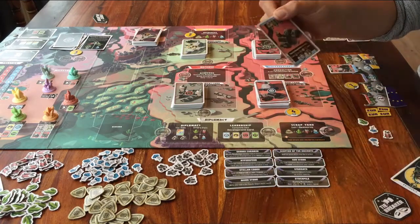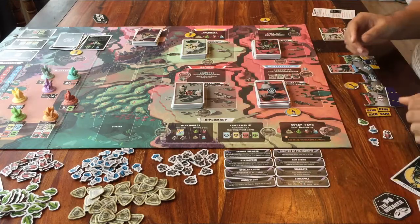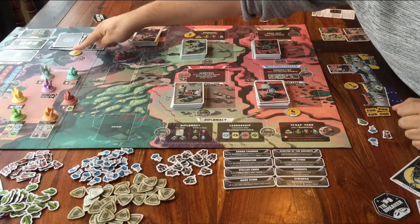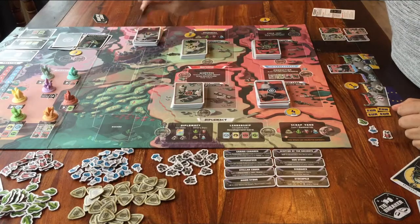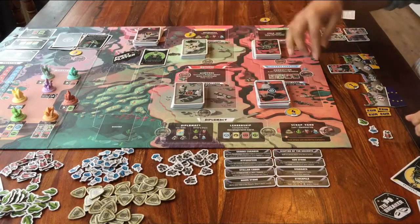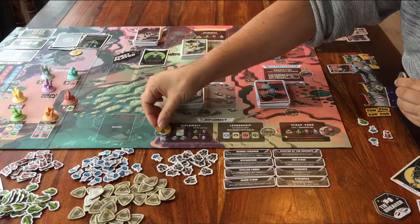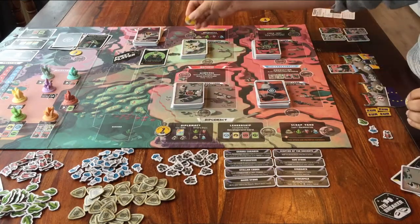Those are the four steps you do each round. Step 1: place one of your crew members here, if you want. Step 2: flip over cards and bid on them. Step 3: take two turns by placing one of your crew members on available spaces on the board. Step 4: take your income.